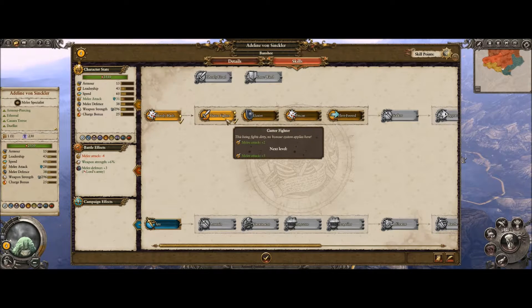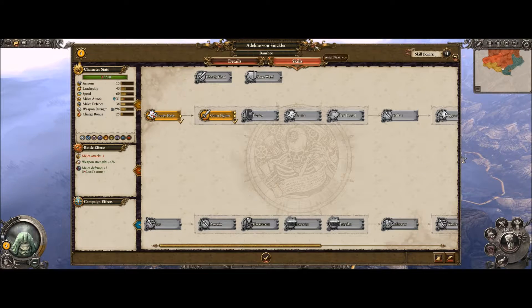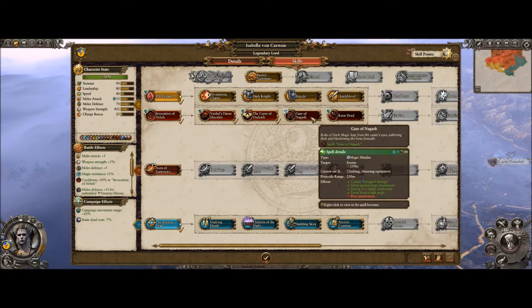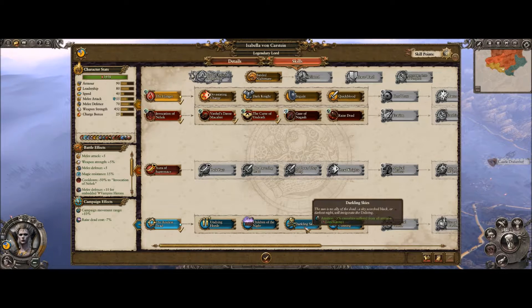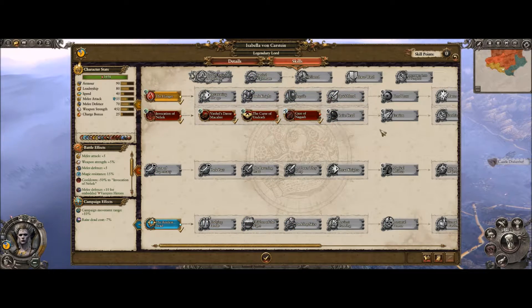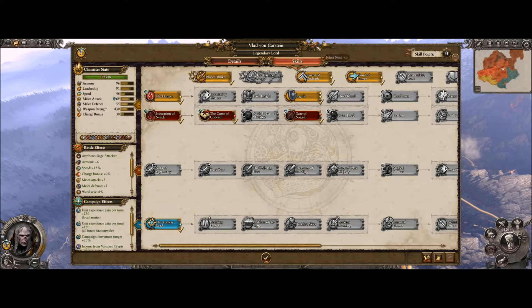Looks like we've got some skill points so let's put that into that one right there. Isabella von Karstein — wow, I didn't realize Isabella's melee defense was pretty serious. I guess if anything I need to pump some points into her melee attack and the quick blood. Actually, let's just get her magic stuff going and get her properly skilled up, since she is a spellcaster first and foremost.